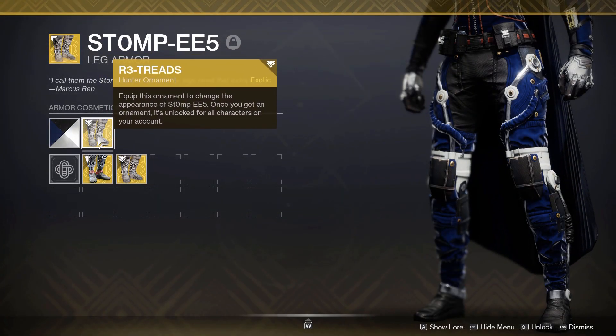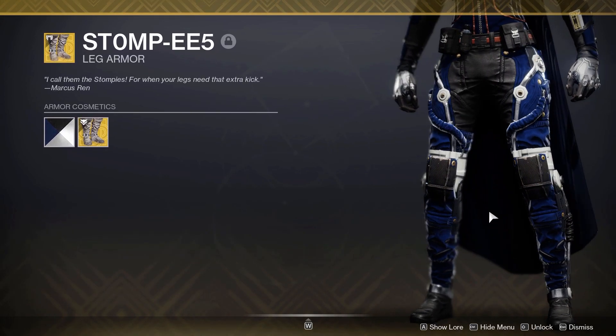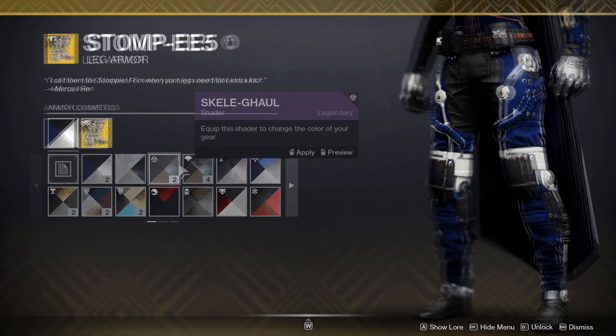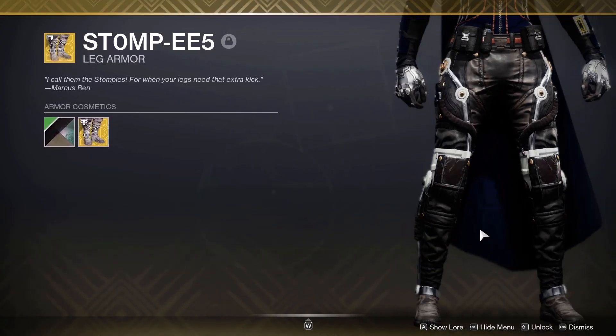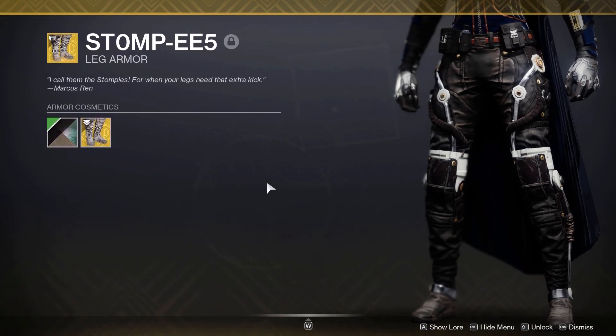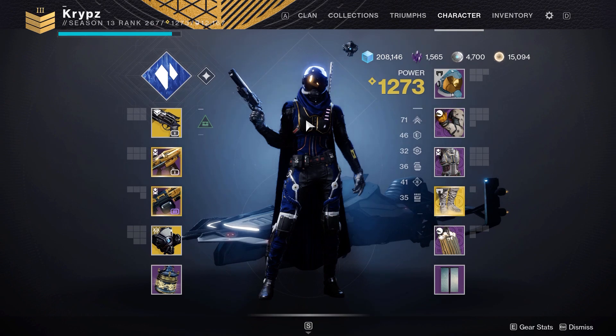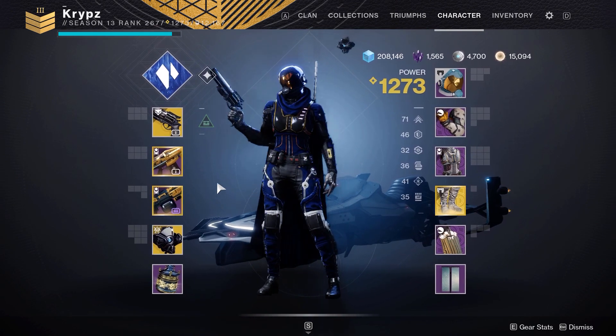The R3 Treads ornament is the newest ornament to come to the Stompies, and I think it's easily the hardest one to work with. They have their own sort of theme to them and not a lot of gear works with this ornament. Again, there's a lot of white here which is unshadeable, so we're going to run into the same issues as with the base look. Here is a set I made with the boots to show you what you want to go with when using the R3 Treads ornament.